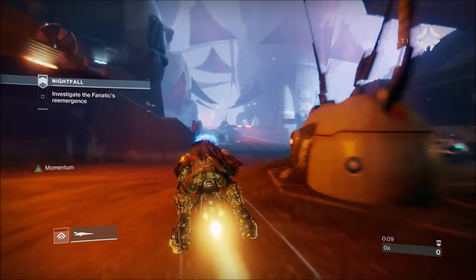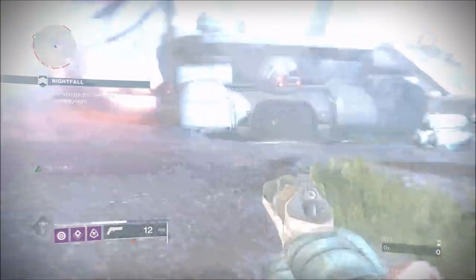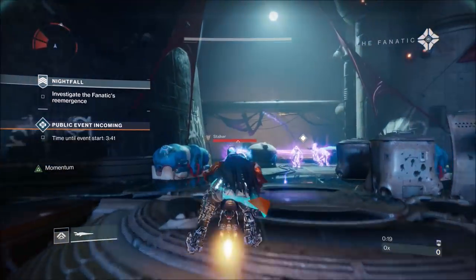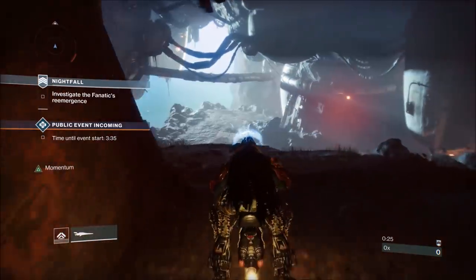So to start off with, when you start this strike, just check on your world map — check for the Tangled Shore and just see if there's a public event there. If there is, when you start this nightfall the public event will be there and you can get your super.